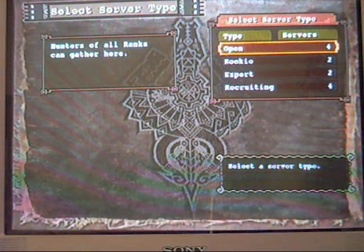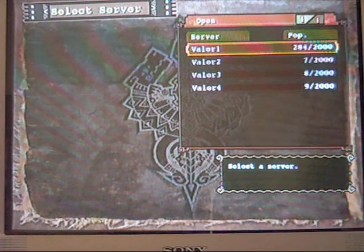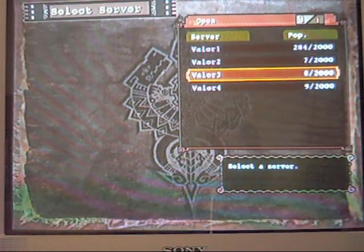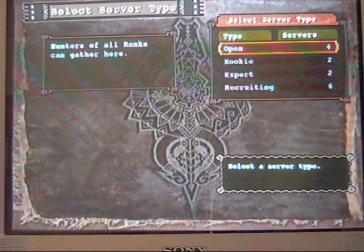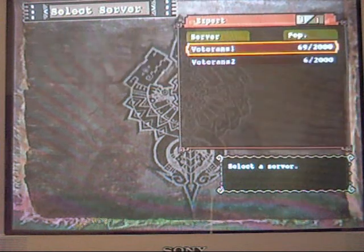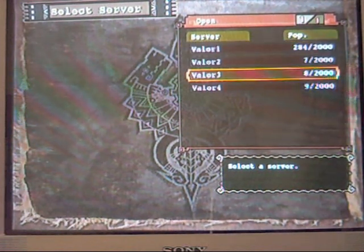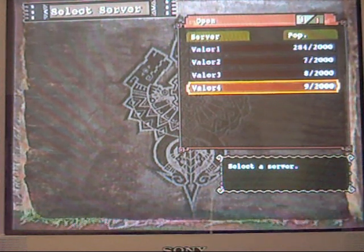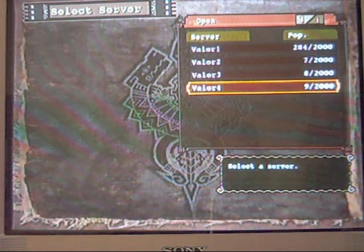Here are the servers from Monster Hunter Tri, Monster Hunter 3 — I'll just call it 3. Four servers, each server type, and then four servers within the type. Now they used to have more open areas — there used to be more than four. There used to be Valor, Wisdom, and Mindguard. But they just reduced the servers to these four.